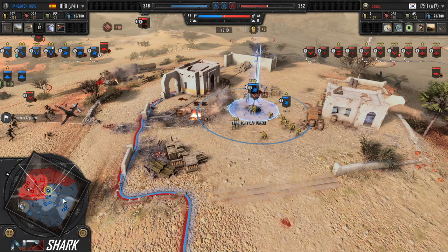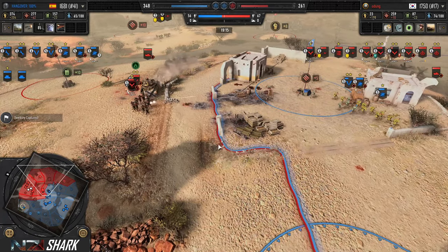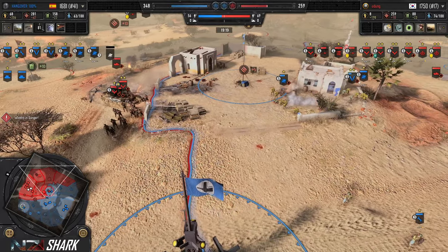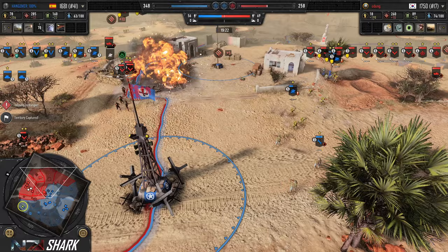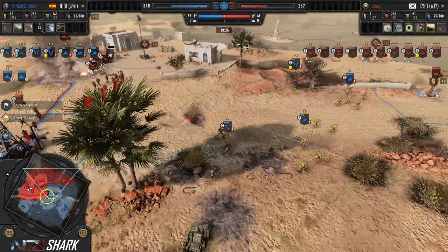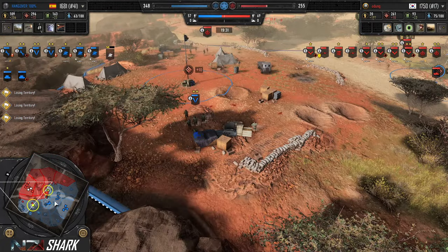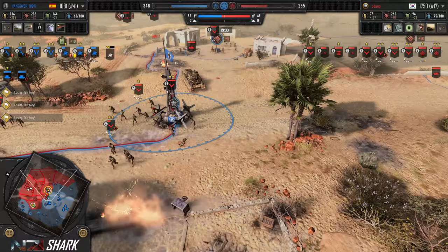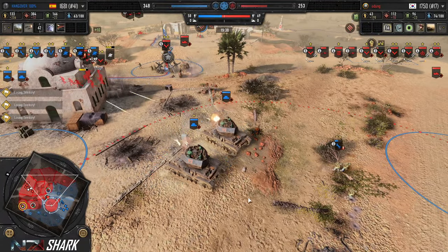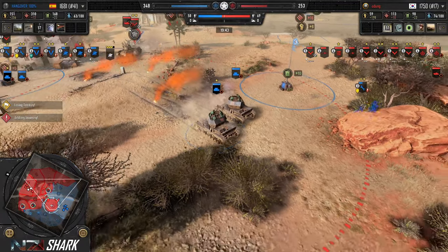It almost looks like Hangover is not going to go for tier four — he's going to basically wait for the command points to get the Tiger out and use that as his heavy AT. We're going to see another squad of Jaegers on the way. Even though there's no change in the patch, this may be a recognition of the general strength of Jaegers. You're going to see more and more of them — they scale much better than the Grenadiers do.